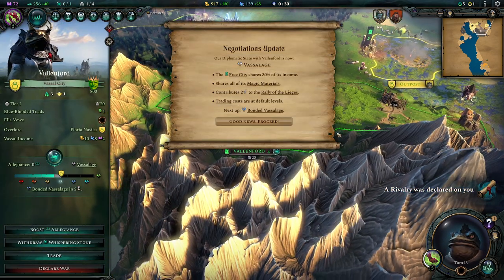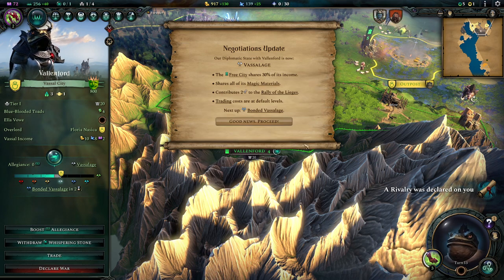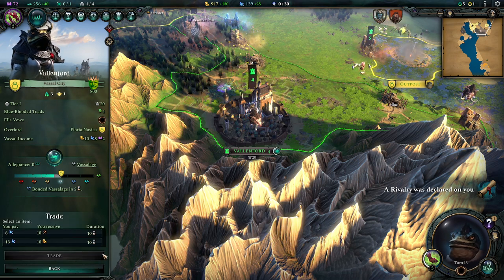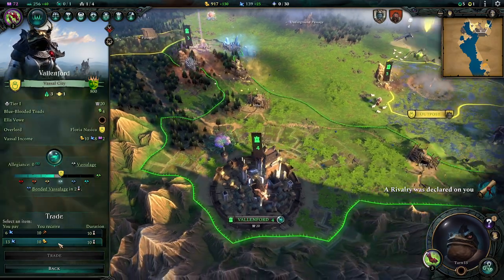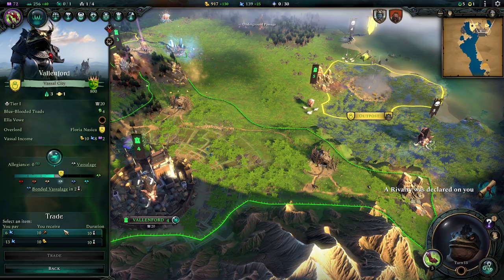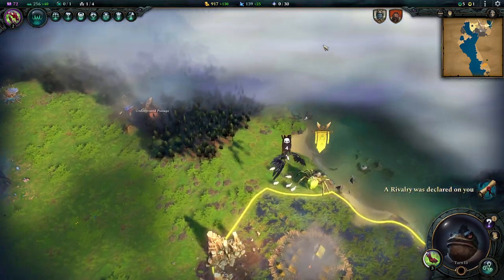Our negotiations have succeeded further — we're now in a vassalage. They give us 30% of their income, which is very nice, plus all the magic materials, so we no longer need to trade for those. We can trade now — giving them 6 mana per turn for 10 production might be okay. But we don't get that much mana, so we're not going to do it.